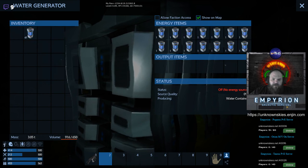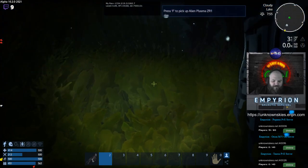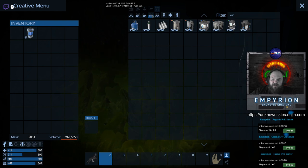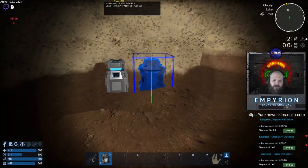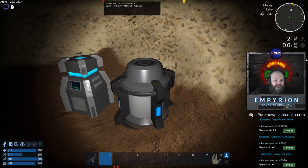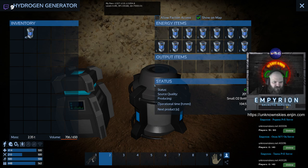Fill the water O2 condenser with a little energy and over time it will give you water and O2. It doesn't matter where you place it — it will generate water and O2 anywhere, so put it underground to keep it safe. Fill it with whatever energy you have — promethean packs, fusion cells, whatever — and you'll get water and O2 produced in small quantities every 74-75 seconds or so.